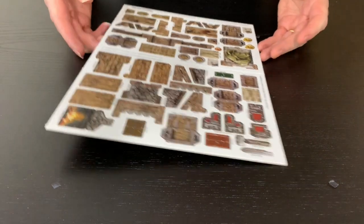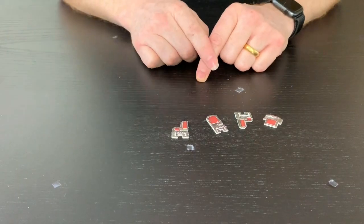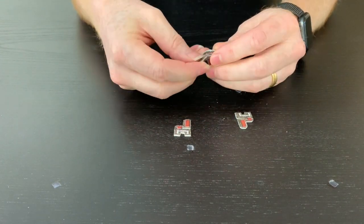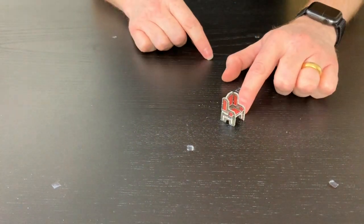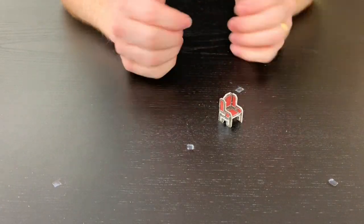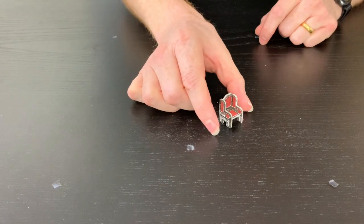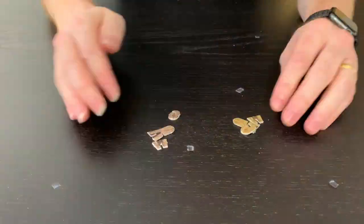Let's start with something simple — a chair. I'm going to pop out this grand chair here. You start by putting this part in and then slot on the two sides. That's it — there's your lovely little chair. With smaller items like these chairs I would normally glue them; you're never going to take them apart and they look great when they're painted up.